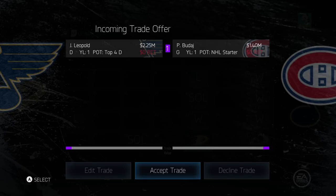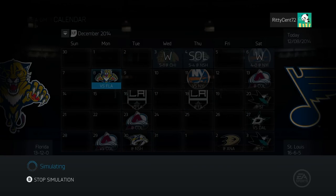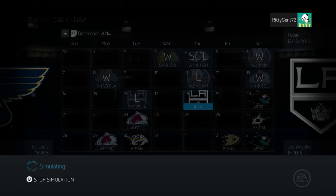Jerome Sampson is getting put on waivers - I'm going to decline that one. Leopold is heading out to Montreal in exchange for Peter Buddai. Is there even a way to see overalls here? You can see potential and contracts, that's about it - you have no idea what overall they are. We are now nine, four and four so we're doing all right.